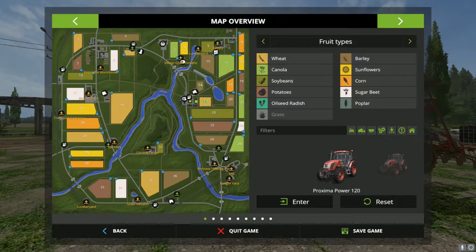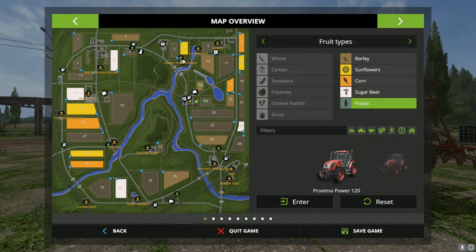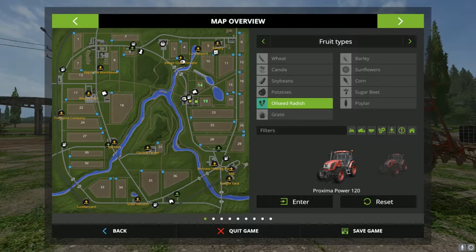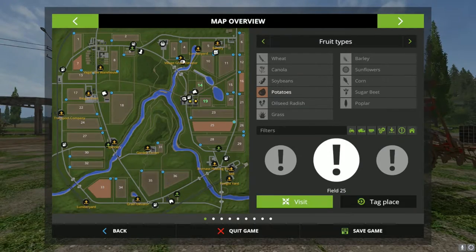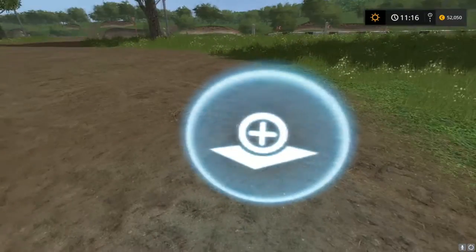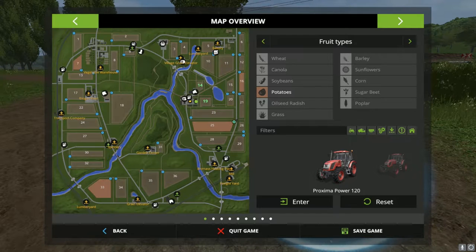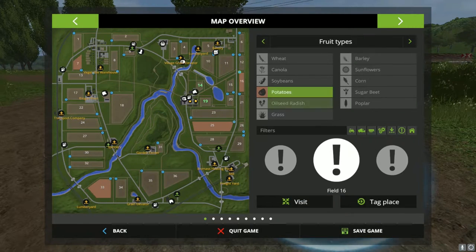You hit Escape to get into your PDA and you can look at the entire map here in Shoshinovskat. If you want to highlight different types of fields you just click that. Look at that - there's all your grass crop all over the place. I'm really interested to see if there's any oil seed radish - no oil seed radish. Potatoes - fields 25 and 16 are potato fields. You can say 'visit' and literally visit the potato field.